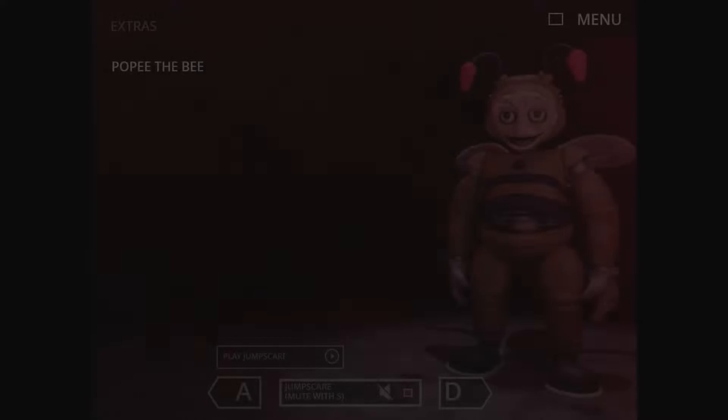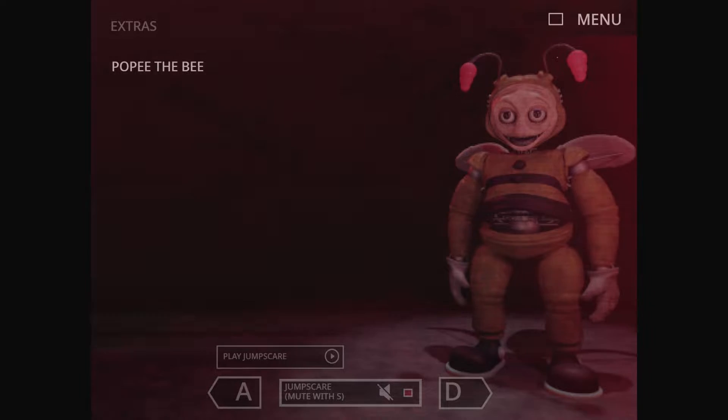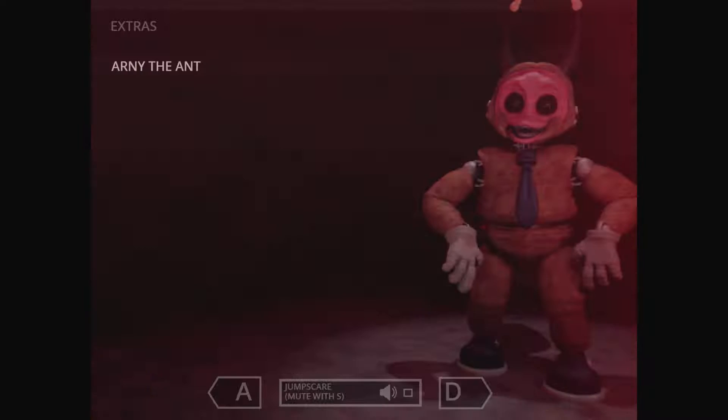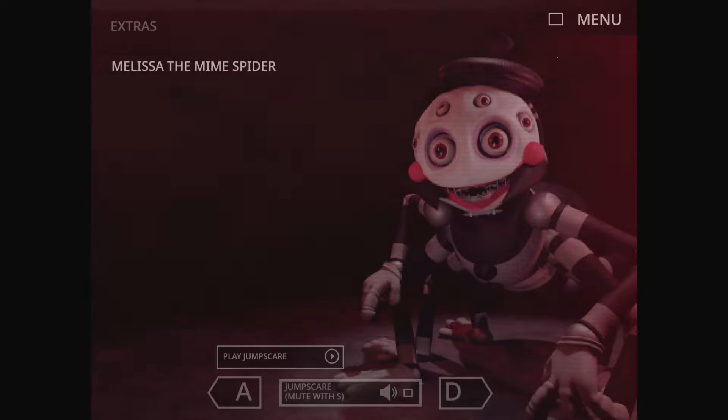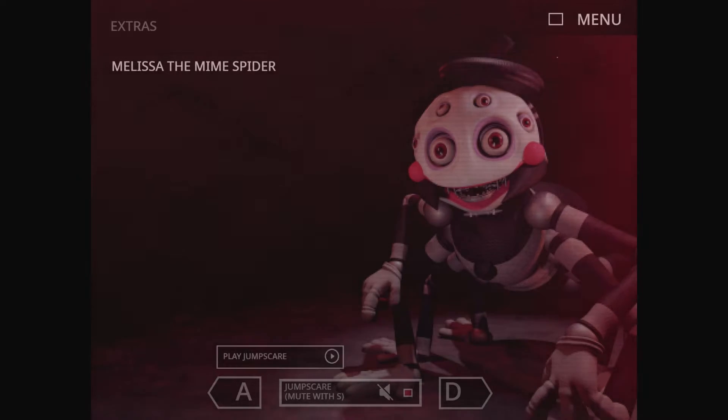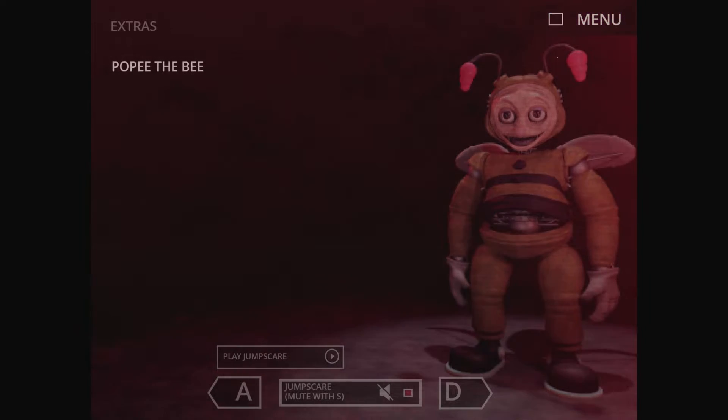Oh okay, so you can literally mute your jump scares. I think I'll keep them muted. Actually, I'm curious — are they different or the same? So this is Poppy the bee... This is Arnie the ant... yeah they are the same. Melissa the mime — I thought that was the ladybug. And Laylee the ladybug's the one that kept showing up. It seems like there's a little bug when you get to Laylee the ladybug. Interesting — Laylee doesn't have a jump scare.